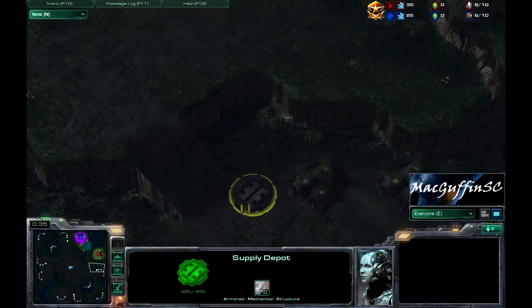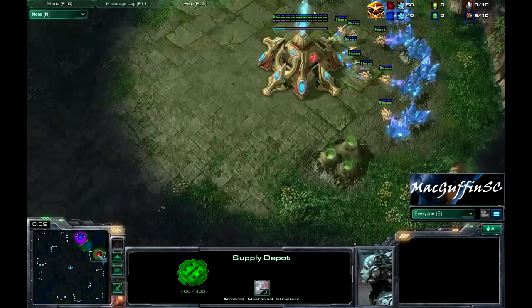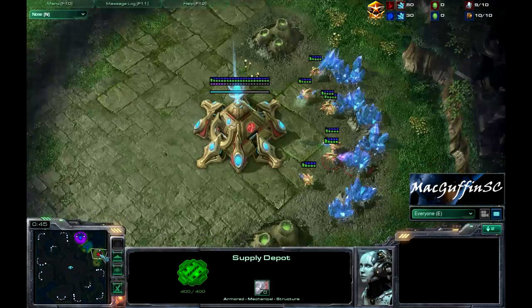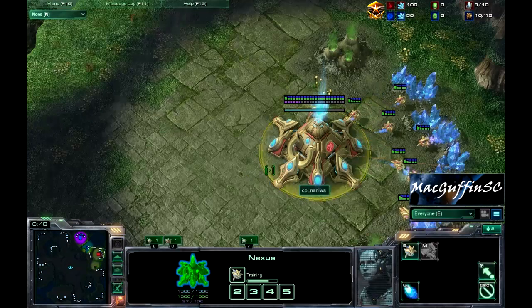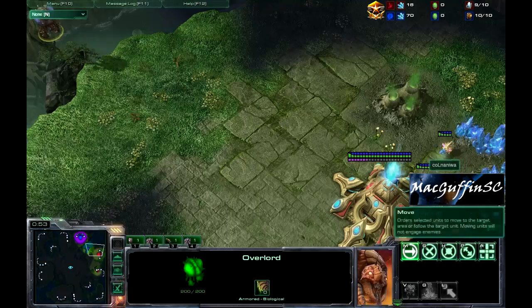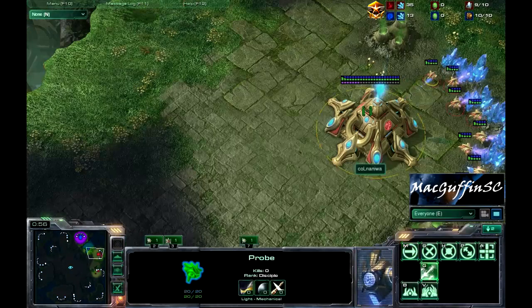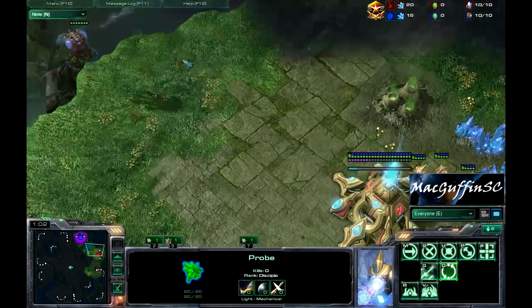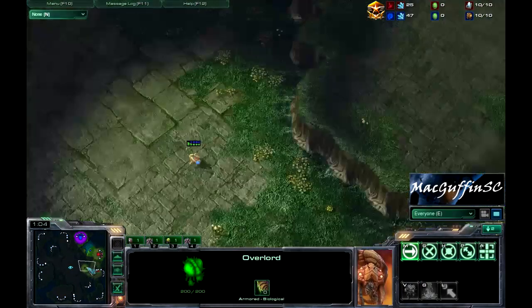It looks like Leenok's going to take a quick scout and spot. Of course you always want to go with the close air positions for Zerg. Sometimes you see players moving up a unit at 1 minute into the game, and that usually spots the Overlord, so you get to know exactly where they are straight away.